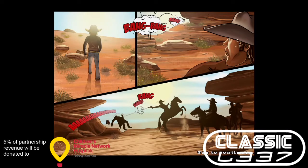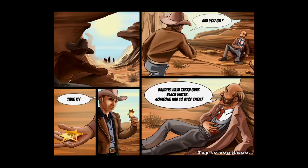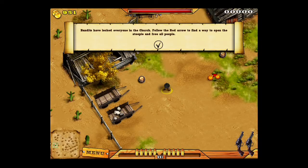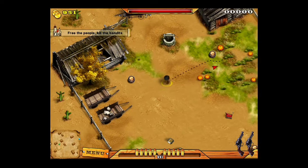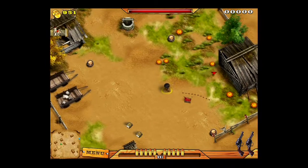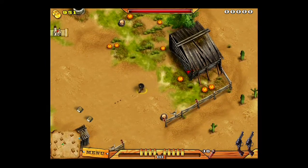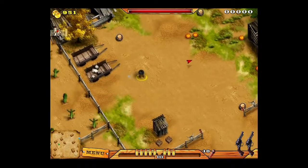Hey guys, Dustin here, and this is Blackwater, developed by Brisk Mobile. And no, it is not about everyone's favorite private military company. This is an iOS game set in the Wild West. You are the brand new deputy in town. It's your job to clean up the place. It reminds me very much of a free-roaming Gun Smoke, back on the NES.